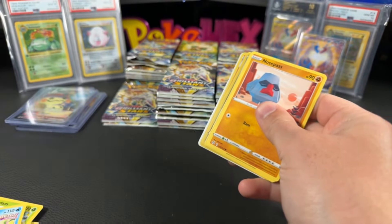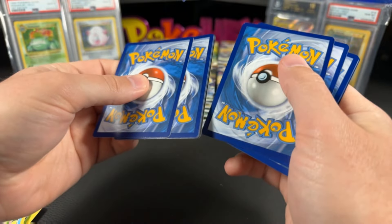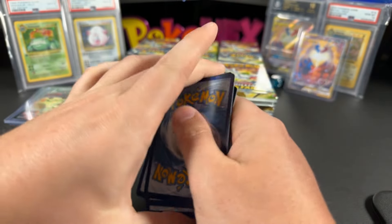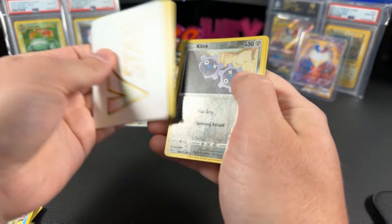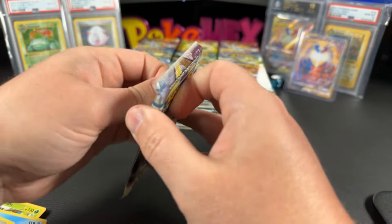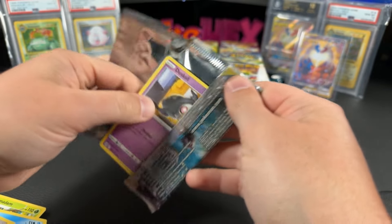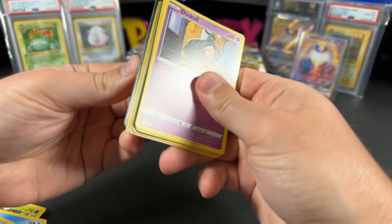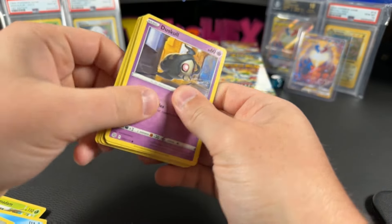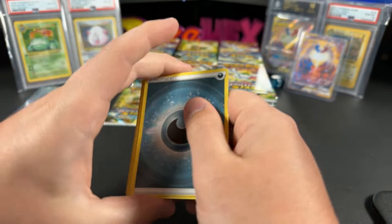The Mimikyu VMAX is a top 10 card in the set. Just wow, unbelievable already. We've got some beautiful cards. Brilliant Stars is not priced how you'd think — you'd think the booster boxes would be a lot more expensive, especially how hyped up this set is with all the Charizards. But it's not anywhere close to as expensive as the Evolving Skies booster boxes.